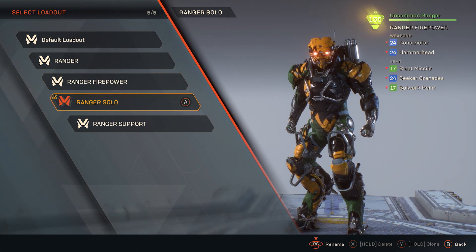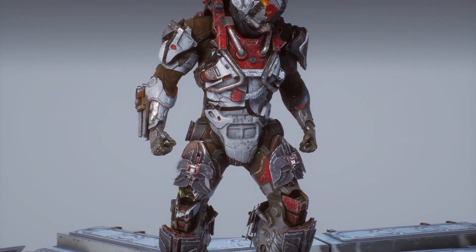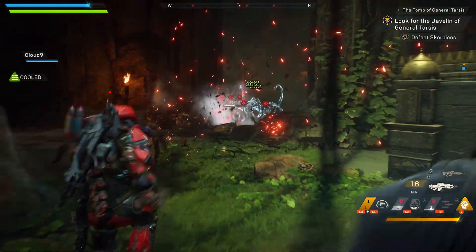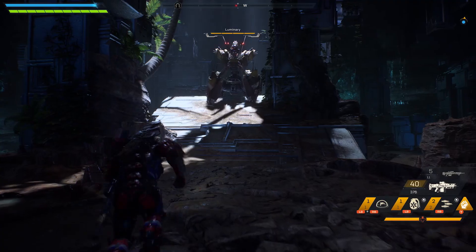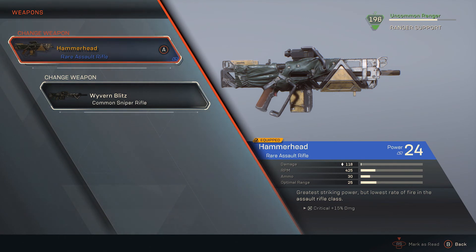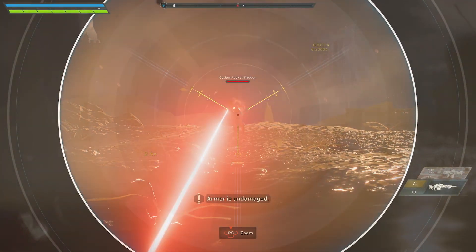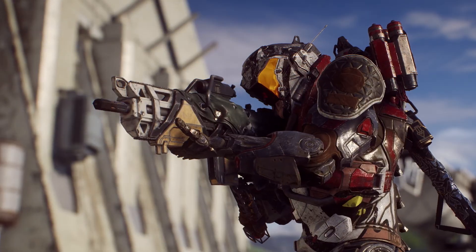In this case, we have four loadouts ready to go for the Ranger, each one set up for different play styles. Let's have a look at the Team Support Specialist. We are using the Venom Darts and a Frost Grenade for offensive gear — great for applying Ice and Acid status and for setting up combos. For support gear, we are using the Bulwark Point, which places a Spherical Shield in the battle. For weapons, we have a Hammerhead Assault Rifle and a Semi-Auto Sniper Rifle — one for medium-range damage, the other for fantastic long-range damage. For the six components, I have a selection of items that will help keep my weapons at maximum performance.